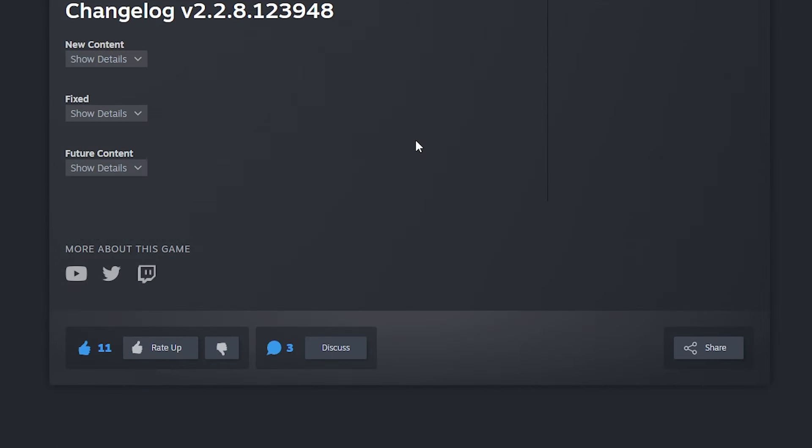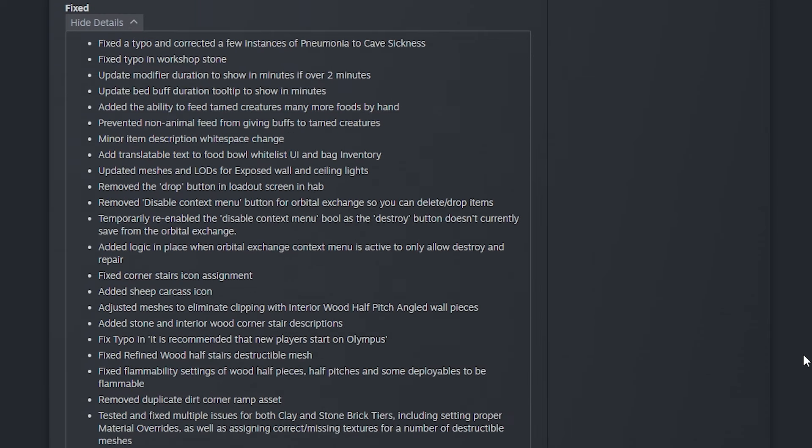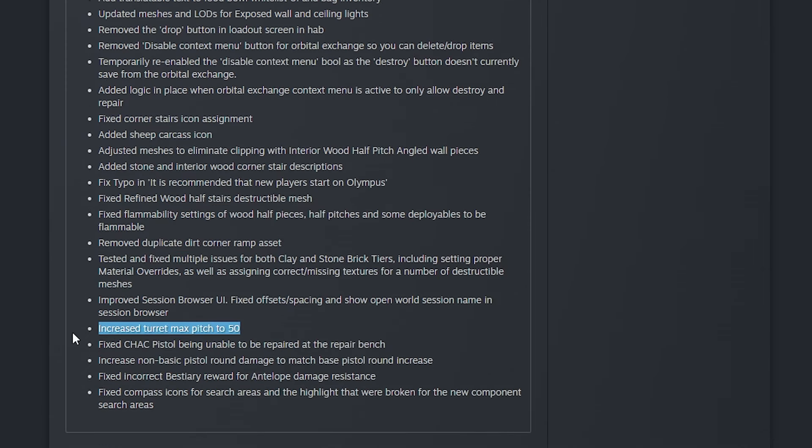This week we do have a changelog, so let's take a look at it. In the new content section, they mention the new operations and the changes over to operations. In the fixes section, they added the ability to feed tamed creatures many more foods by hand, and prevented non-animal feed from giving buffs to tamed creatures. They also worked on some clipping issues with interior wood building pieces in the corner. They moved the turret pitch to 50, and you can finally repair the CHAC pistol at the repair bench.